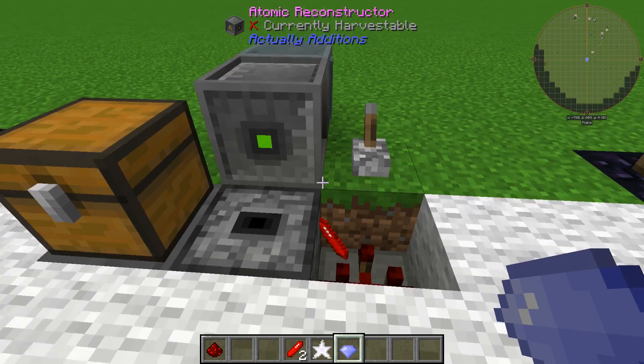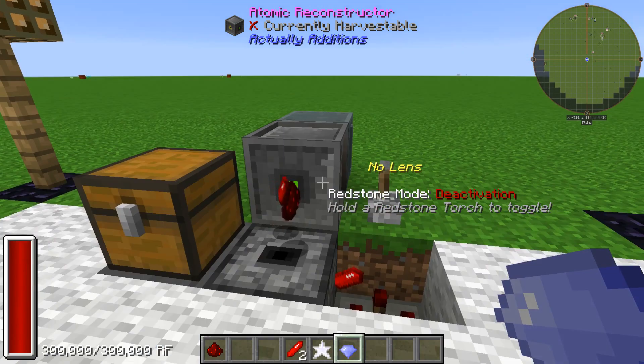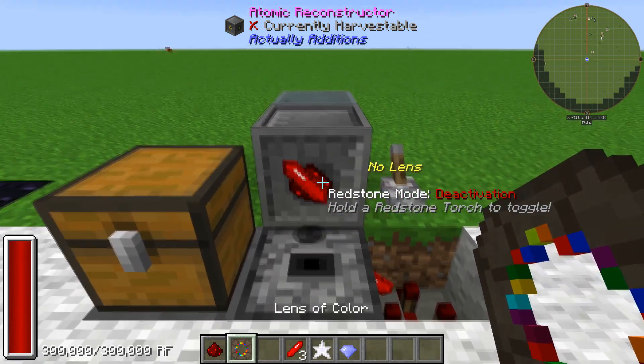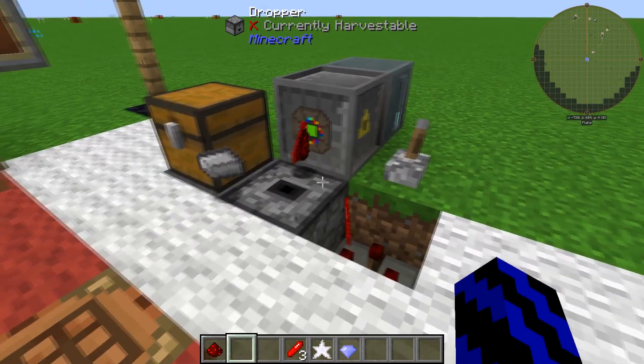What you can do is get a redstone torch and toggle between modes — as it keeps showing up on my screen. And not only that, why don't we try a lens? You can always add lenses to this — bang, there we go! We can have rainbow colors all day.